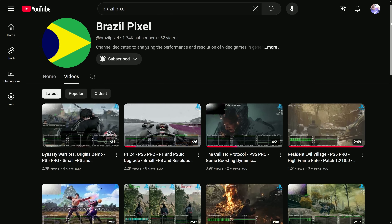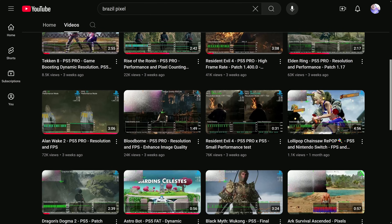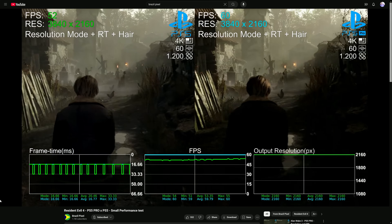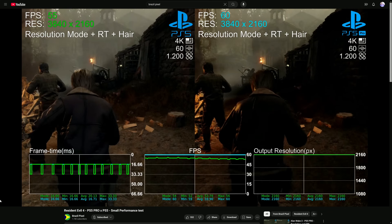So how do we address all three of these at the same time? I've been doing a lot of digging, and there's a hidden gem here on YouTube — the user BrazilPixel. Through their adaptations of the Teardrop program, not only can we monitor the frame time and frame rate of a video capture, BrazilPixel's tool can also decipher the internal resolution of the frame. We can now see the actual resolution in real time, without having to rely on Digital Foundry's antiquated manual pixel measurement methodology. So we're armed with an initial set of GPUs and a thorough analysis tool. Let's put it all to rest — how powerful is the PS5 Pro?